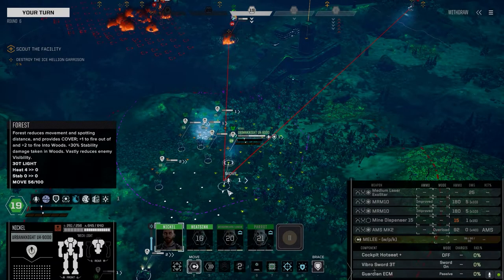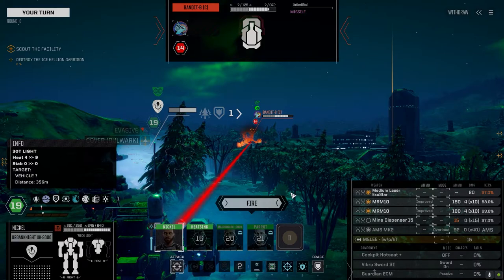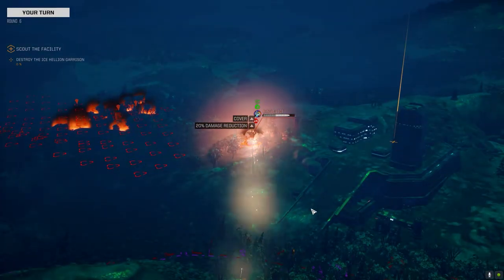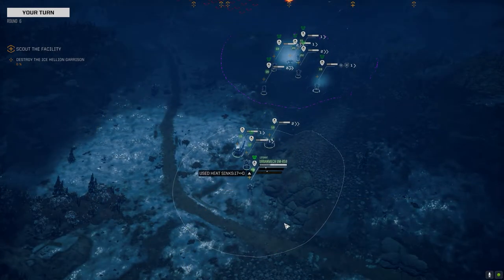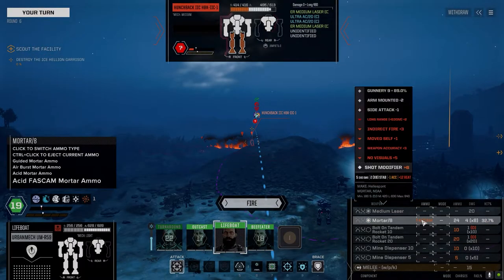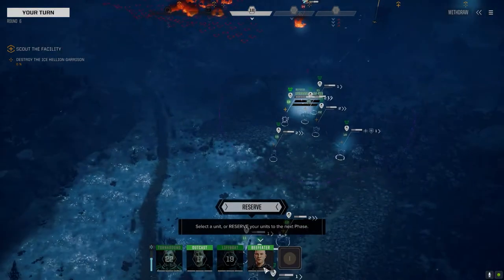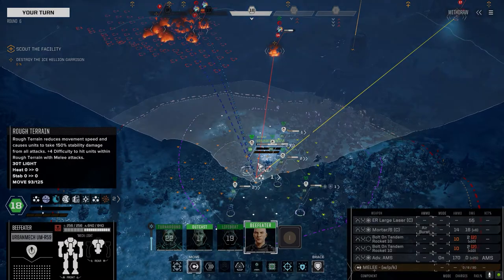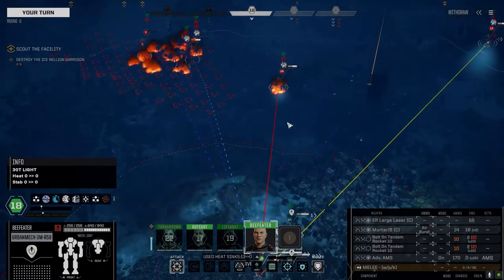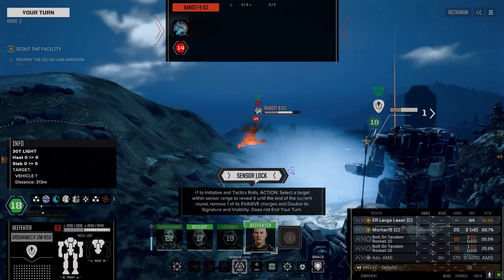They're pretty darn close to getting to us. I'm hoping they do take that walk through the minefield though. Let's go with FASCAM. We haven't quite taken half of his armor yet. Let's go here. Gonna go with inferno. Can always do this too — a little late, but why not? Sensor lock — there's no evasion change. Well, it was an evasion change but we actually hit him with a better chance now.